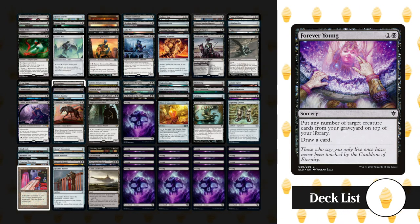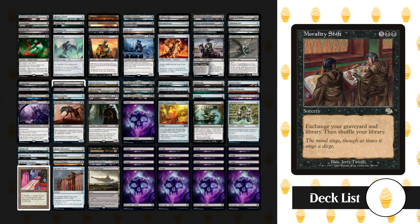For instants and sorceries, we've got Forever Young, which reads: put any number of target creature cards from your graveyard on top of your library and draw a card. This card is amazing in our deck late game, as we can stack the top of our deck with cards that are relevant and then mill all players with certainty that we're going to deal damage.